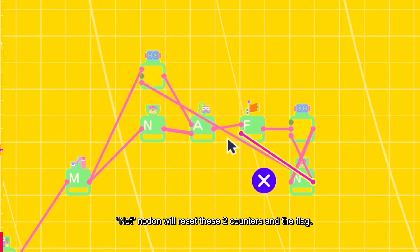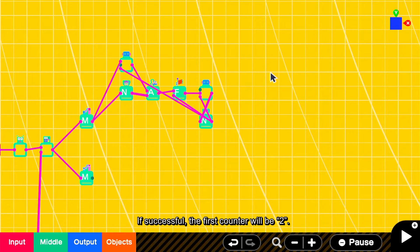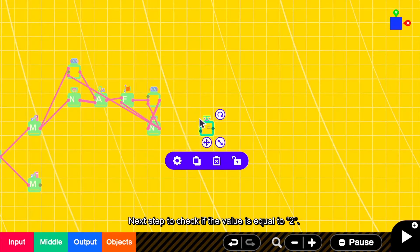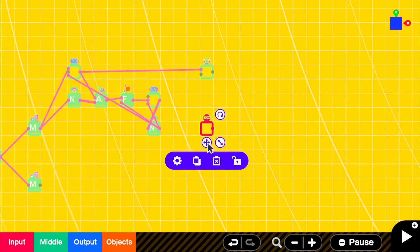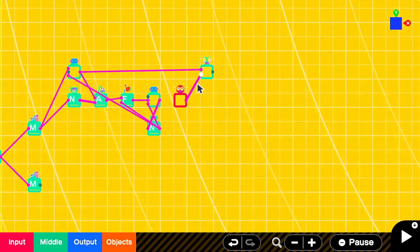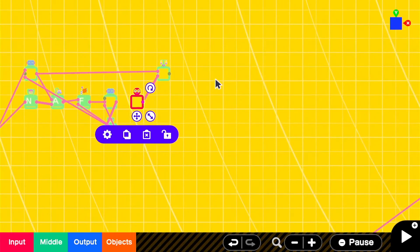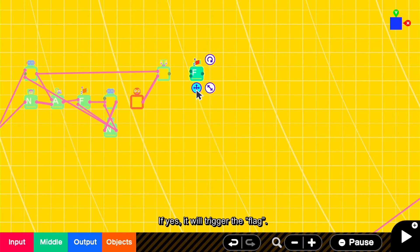The NOT node will reset these two counters and the flag. If successful, the first counter will be 2. Next, check if the value is equal to 2. If yes, it will trigger the flag.